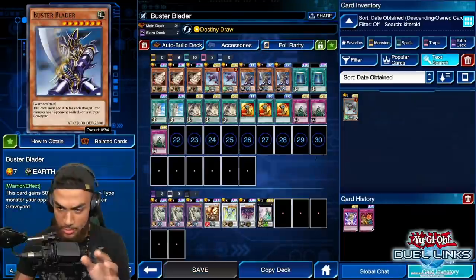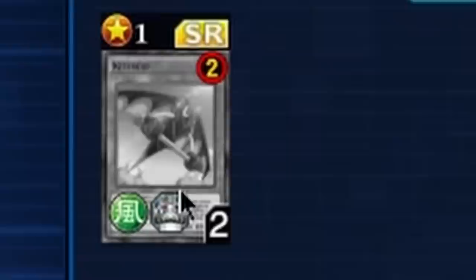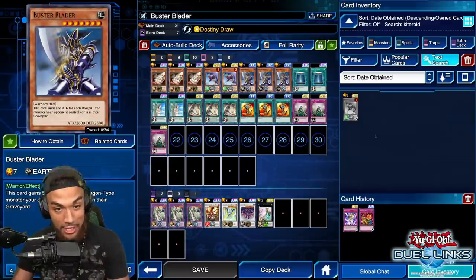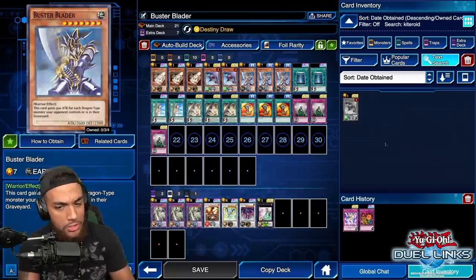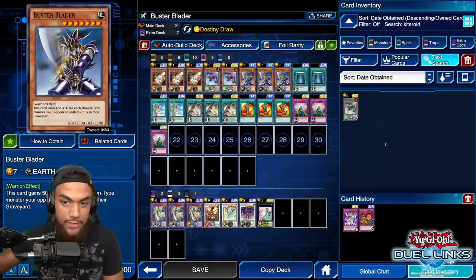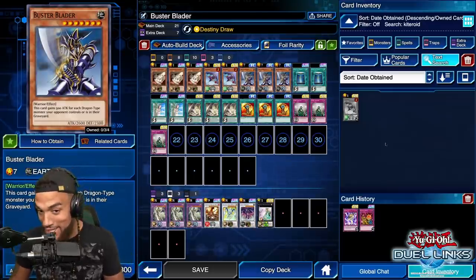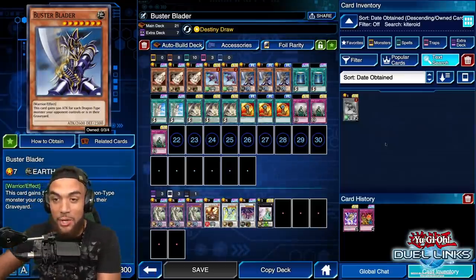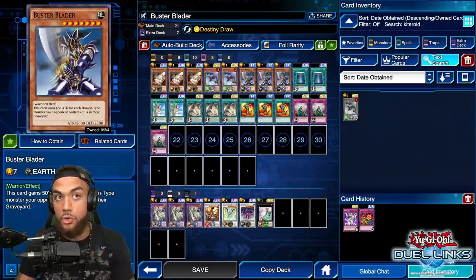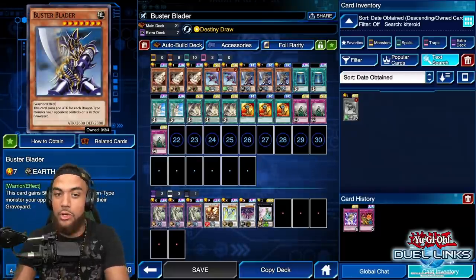If you right-click Kiteroid, you'll notice something — a little 'two' with a red circle on the top right. That means this card is limited to two per deck, so it's on the limited slash banned list. That's because he's really good, and that's why we're adding him. He's a hand trap. If somebody attacks you directly, you can throw Kiteroid to your graveyard and neutralize all damage. And the beauty is — you can also banish that same Kiteroid from your graveyard to give you another damage-neutralizing effect.